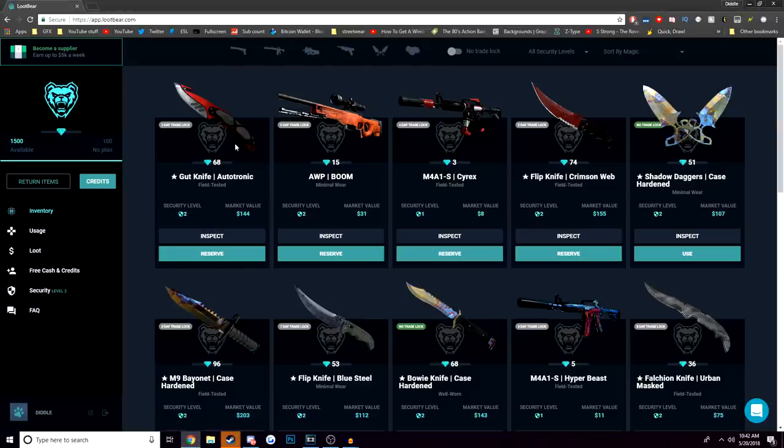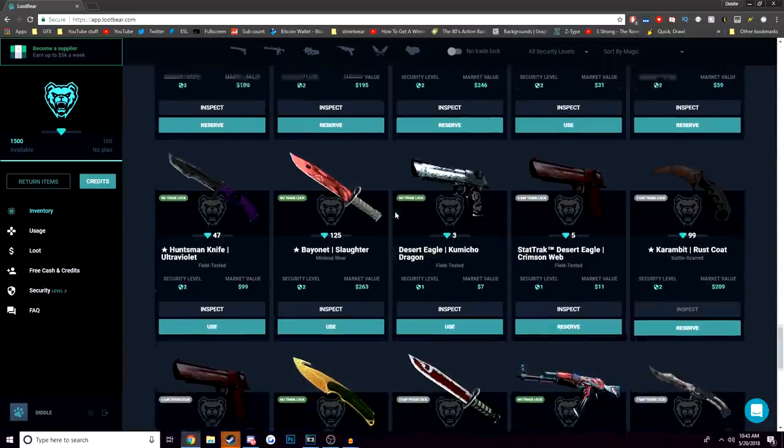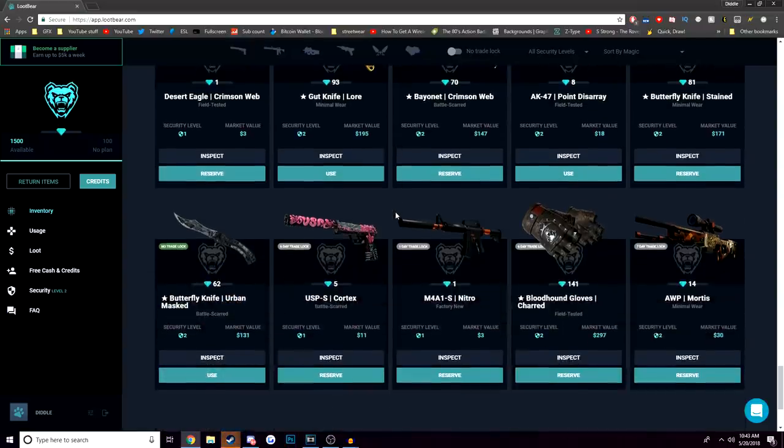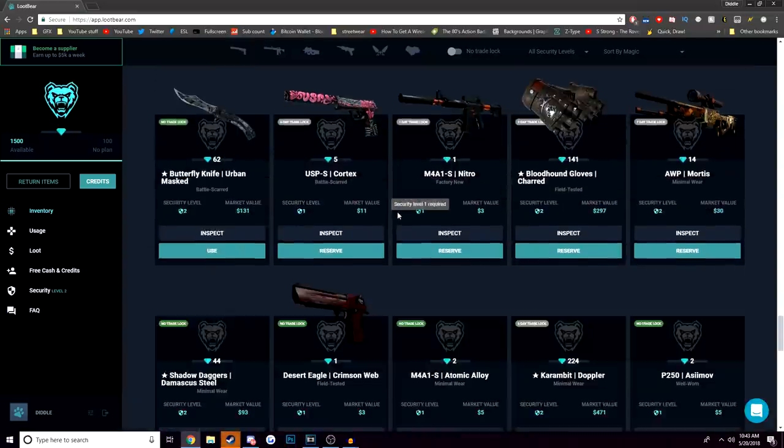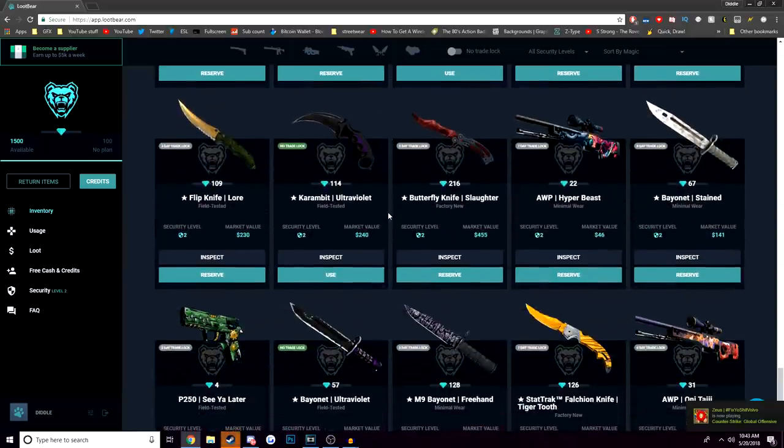Loot Bear is a site where you can rent CSGO skins. All you have to do is make an account, add balance, and then rent other people's CSGO skins. Or you can deposit your own CSGO skins and make profit when people rent them from you. It's actually a pretty cool system, and if you have a lot of CSGO skins left over and you don't really play the game much, it doesn't hurt to just deposit them and make some passive income.